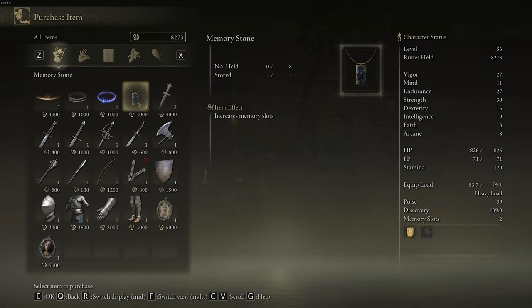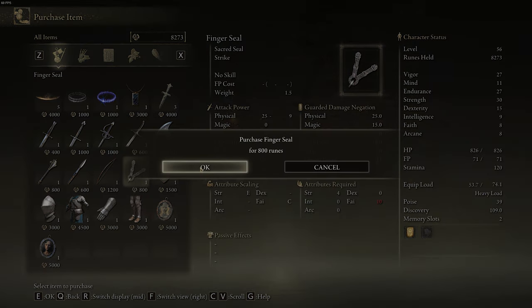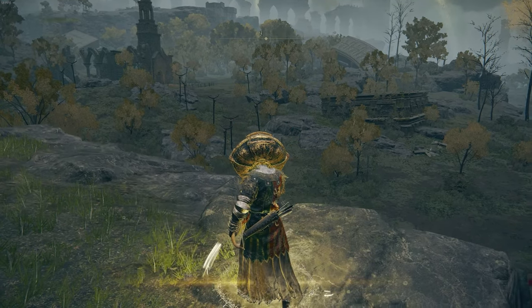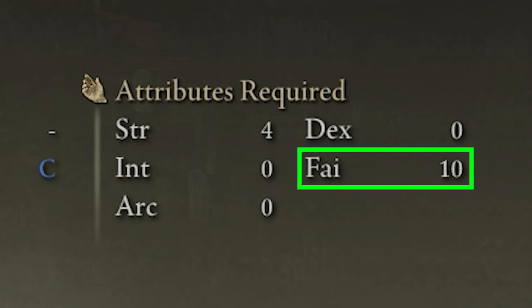You're going to click on the purchase tab, and while in the purchase tab you're going to see the Finger Seal — you're going to want to buy that. The Finger Seal is an armament that you can equip, which is going to allow you to perform these incantations. One other requirement you need to have met is at least 10 faith before you can equip this.